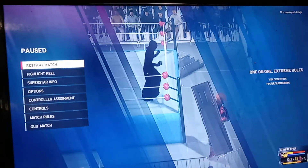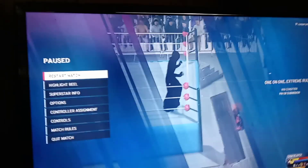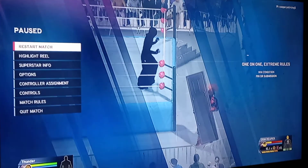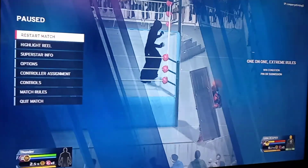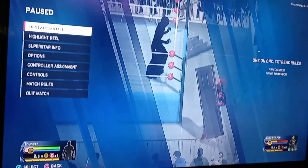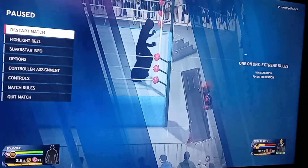Hey guys, today we're going to show you how to ignite a table. To do this, you have to have a finisher like I have right now. You have to equip this skill in any character that you want it to have, or you can download a character that has it. I don't know which characters have it. And you can only do it in Extreme Rules — that's the game mode I found it in. So I'll show you how to do it.